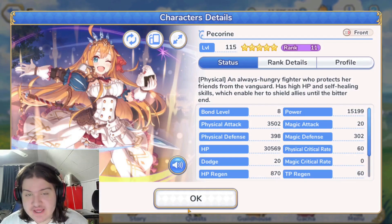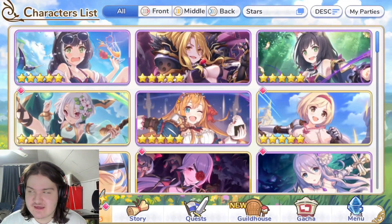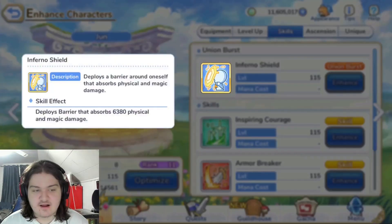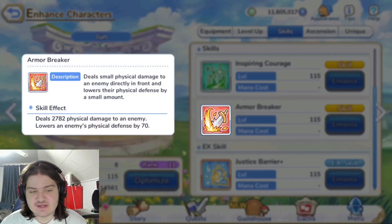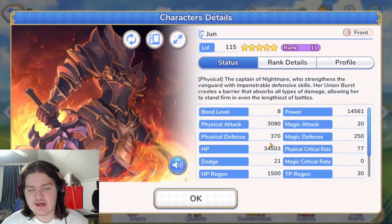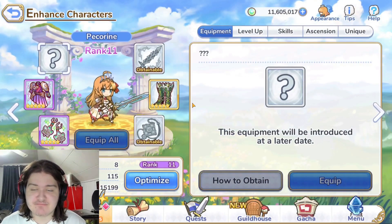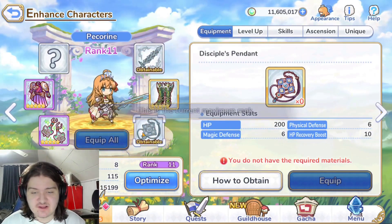So with her Union Burst active, she has 600+ both defenses combined with 40,000 HP, an absorb barrier, and self-healing — that's ridiculous. June does heal allies for 3,960 HP and has a 6,000 physical/magic barrier, and shreds defense, which is great. But Pecorine has higher HP, way higher physical defense, and way higher magic defense than June. Based on stats alone, she might be the best tank in the entire game.